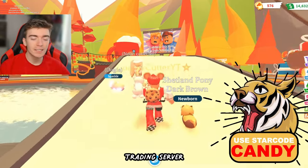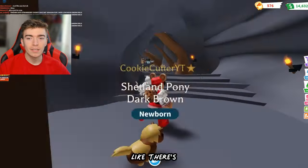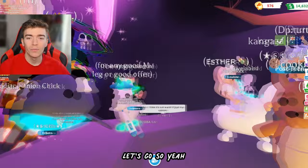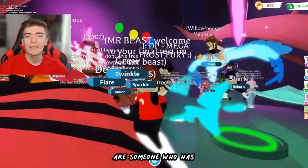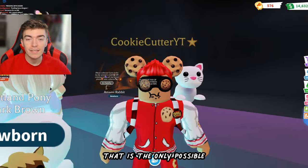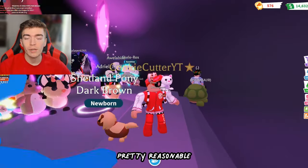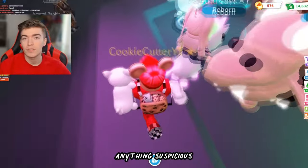There seems to be a theme that when you're in a rich trading server, everyone hides inside the Neon Cave. There are literally 40 people in here and I have a feeling they all have Mega Neons, which are worth so much. All of these pets are extremely valuable. I wonder if any of these players have the hacking script, because the only way to know is if you get hacked. Players obviously aren't going to confess — what they want to do is make you do a trade that seems reasonable, then take away one of the rare pets they're offering.